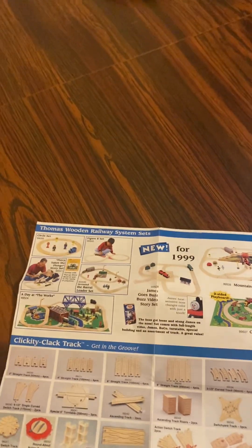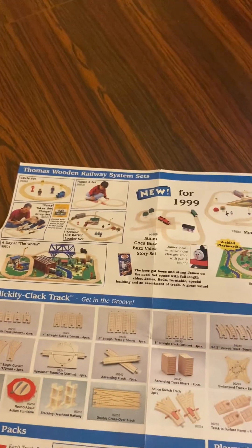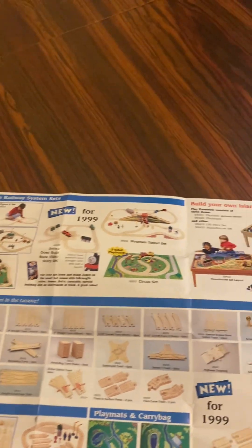Here we go — Thomas Wooden Railway System sets. Here's a circle set, figure eight set, Pirates of the Plunge story set, Around the Barrel set, A Day at the Works set, new for 1999.